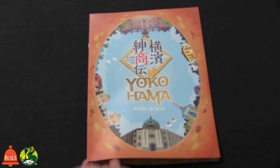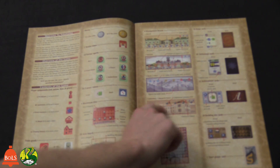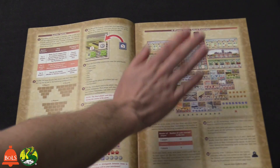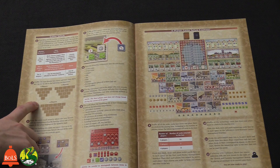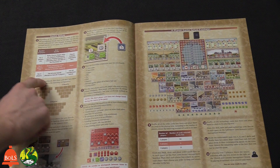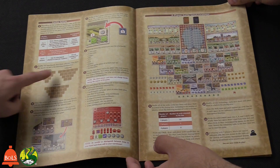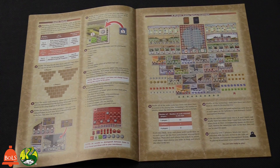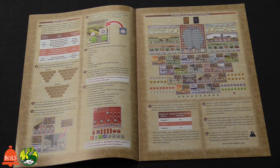Here are the rules for Yokohama. Like every rulebook, there's an overview of the game, contents, and what you need to win. It will break down every card and show you what each symbol on the cards means. The layout is different for two, three, or four players — basically you're building like an upside-down pyramid with the scorecard at the top. The whole point of this game is to get the most victory points.